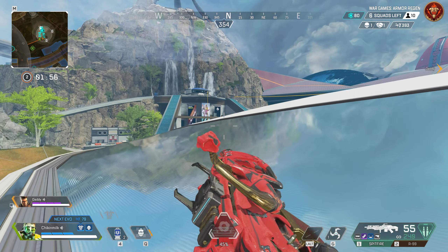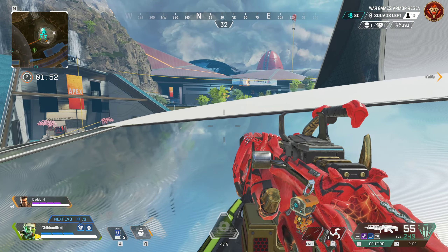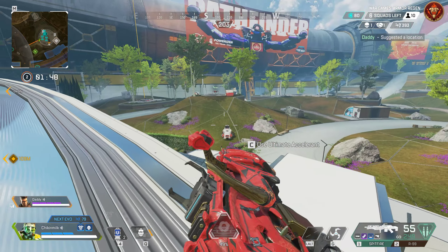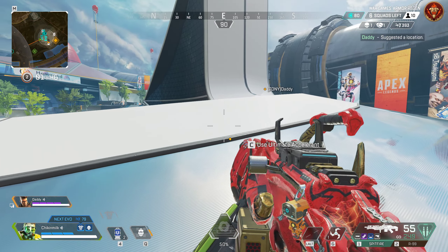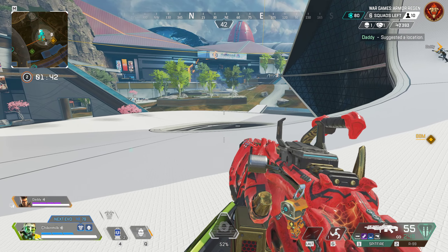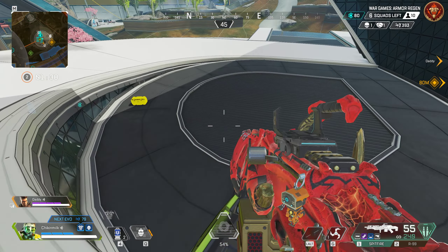Okay, now we have the advantage right here. Do you see them? They're right here. No, they're on the other side on the roof. No, they're down low — what the fuck, they might jump at us.